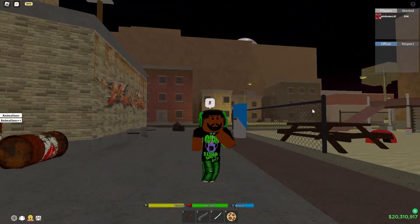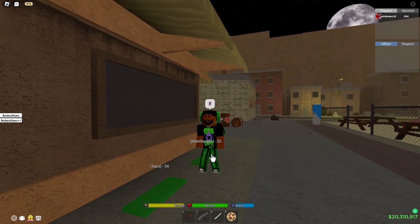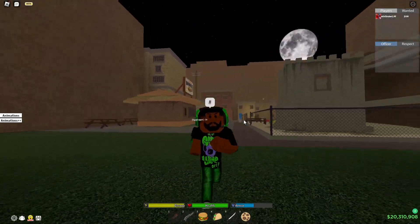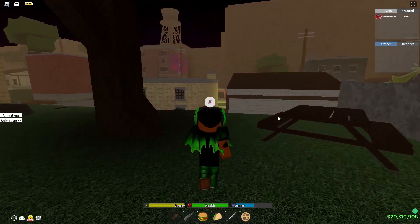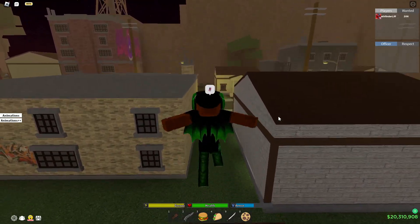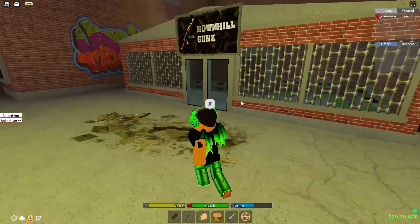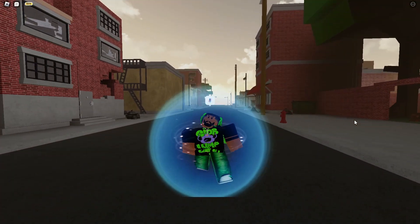All right guys, the first glitch we're going to get into today is the wall glitches. As you all know, you may have seen them before from all the tryhards trying to glitch through the wall to kill you. Today I'm going to show you exactly how to do it. The first wall glitch is the one everybody uses to get through this armor store right here.